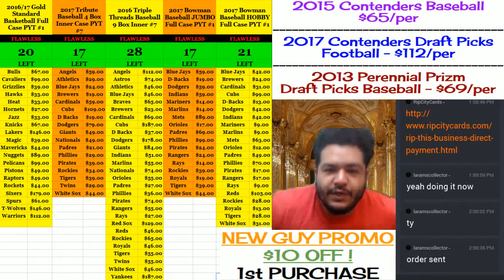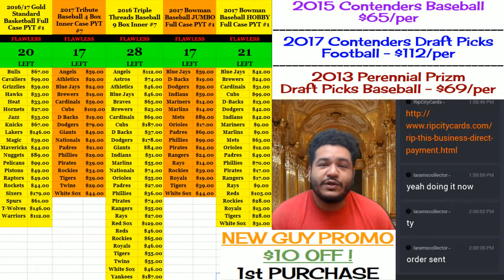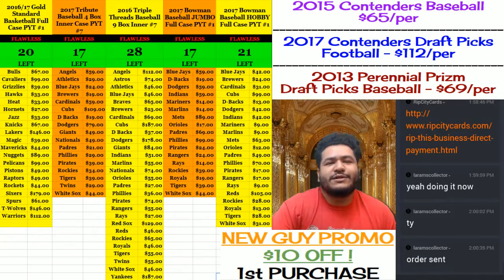What up everybody, it's your boy Cardboard Moses, aka Uncle Jesse, aka your favorite breaker's favorite breaker, aka the people's breaker. It's time to do some personal breaks. We're gonna get personal — we're gonna do a box of 2014 Topps Chrome Football. New guy mojo time. Let's do it.